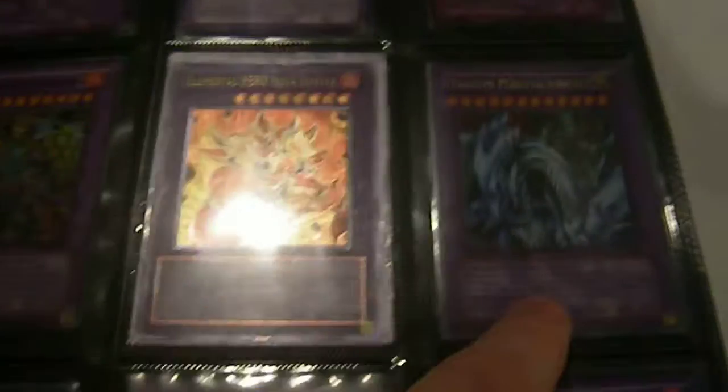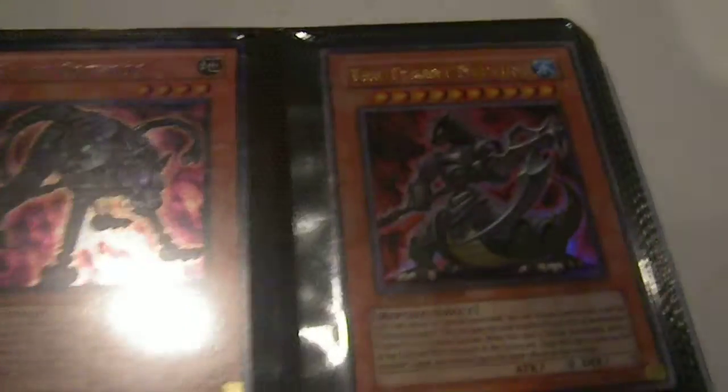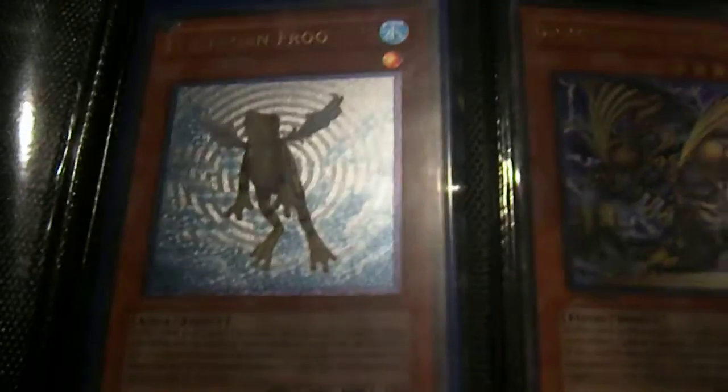Then Fusions: Dragon Master Knight, Ultimate first edition, Nova Master, a pair of Heraclanos, and that. Mystic Piper, Scrap Orthos, Tyrant Neptune, Ultimate Treeborn Frog — it is not first edition but still, that's really cool.